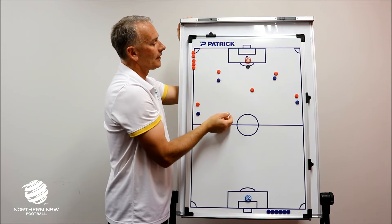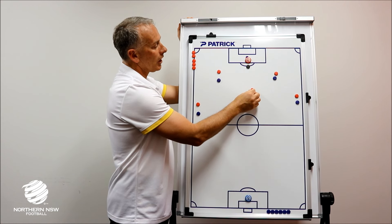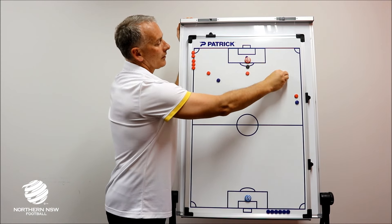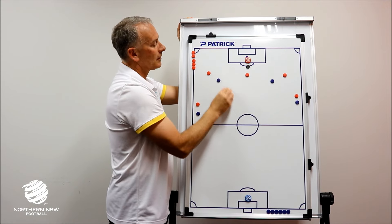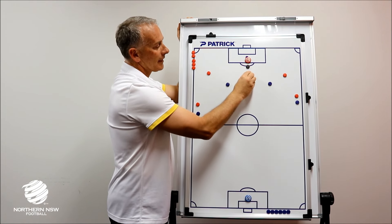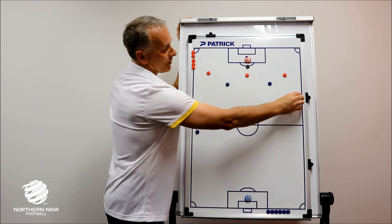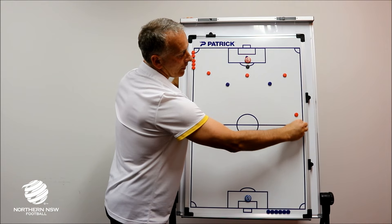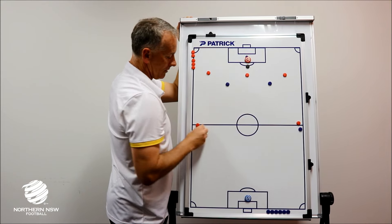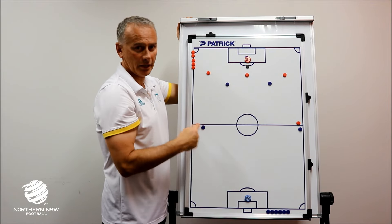So what are the solutions? Well, the solution is at times to bring our six in between our two centre backs. This forces the two strikers to split, and it is very important then that our full backs go high so they don't encourage their opposite wide players to press on to our centre backs. So we make the space between our left and right stoppers extremely big.